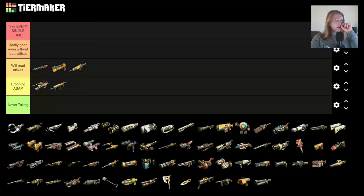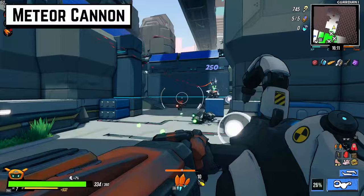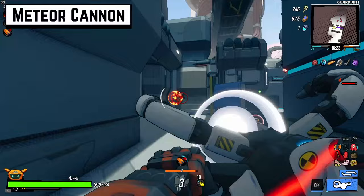The Meteor Cannon is one I haven't used a ton — it's pretty slow. I'll read its affixes. I think it has potential if it has really good affixes, especially if it can bounce or ricochet. If you have a really good elemental build going, this will be really good, but I'd be surprised if it could carry you all the way to the moon.